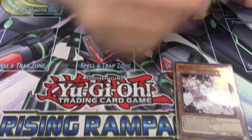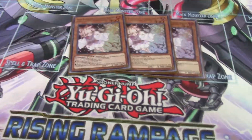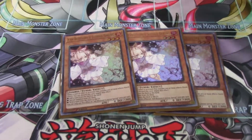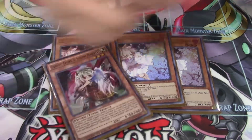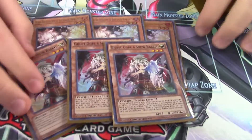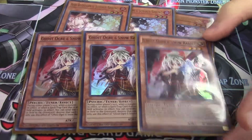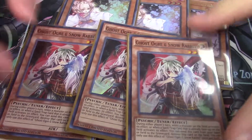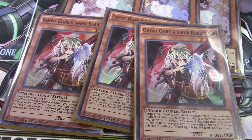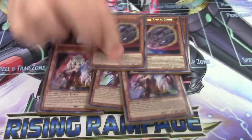Now the hand traps, which are quite chunky in this deck — and they need to be. Triple Ash Blossom: always been a staple, always will be the best hand trap in this deck, very budget and reprinted many times. Triple Ghost Ogre: right now I'm only using it because my Infinite Impermanences are in the mail. Impermanence is not as strong right now, but Ghost Ogre is good against Numeron and helps you play through boards — though I wouldn't recommend maining it if you have Imperm.